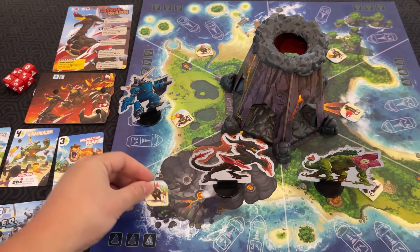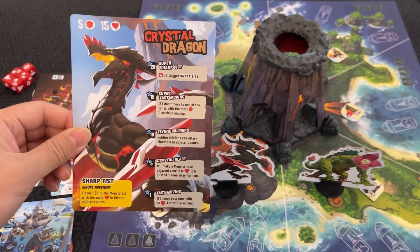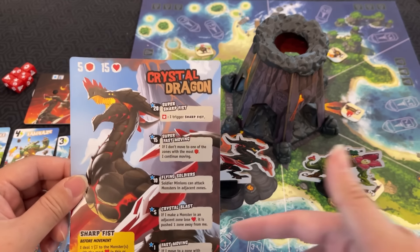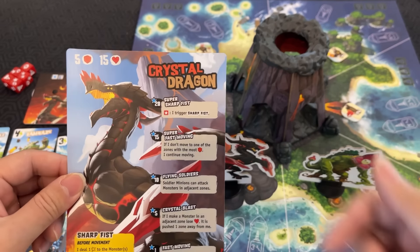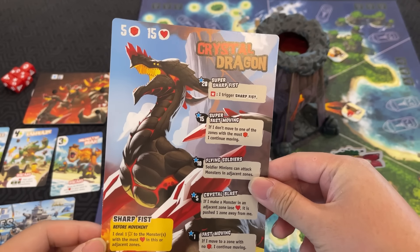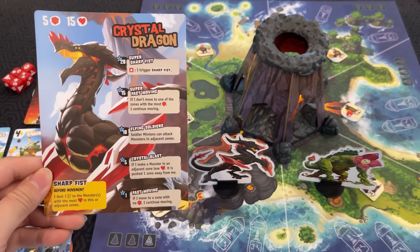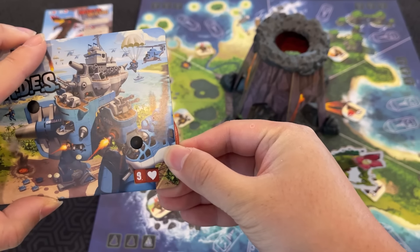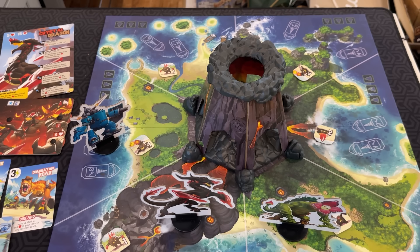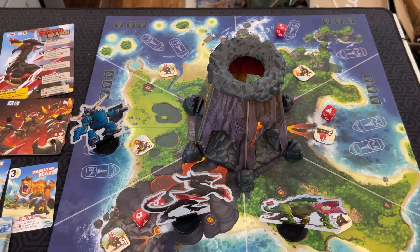These are the minions that are scattered around the island. On your turn, you do the boss phase first. First, you check the boss's active powers. You can see there are different powers that he can unlock as he gets more fame. He also has sharp fists: before movement, I deal one damage to the monsters with the most health in this or adjacent zones. Then you take the boss's dice and drop them into the volcano, and they will fall into different zones.